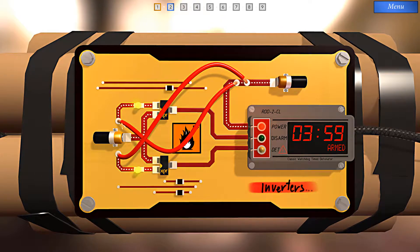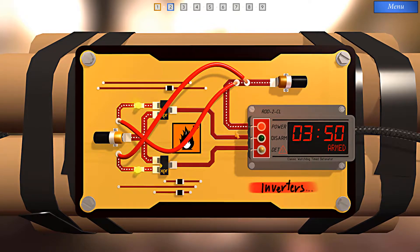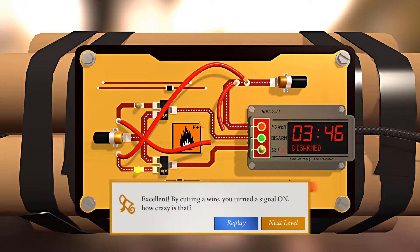But look over here. If we cut this wire, current will not flow through this input, which means current will flow through from this hardwired connection through to the disarm path. So let's cut this wire now. By cutting a wire, we turned a signal on — how crazy is that?